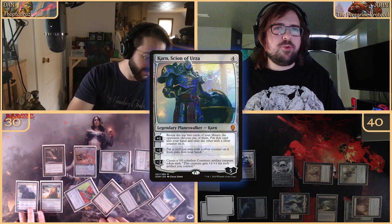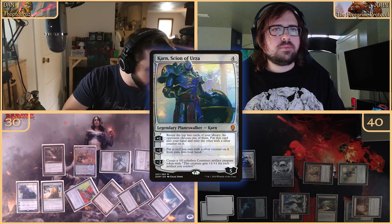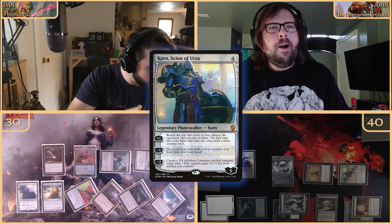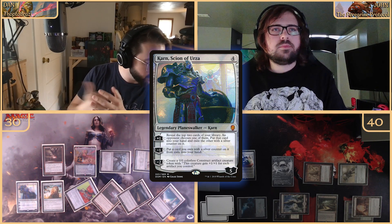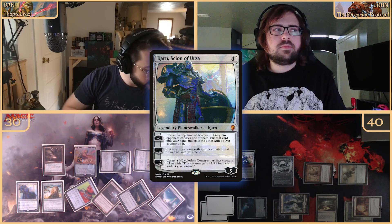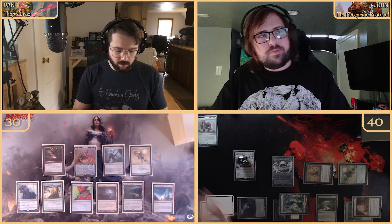Karn gets pumped to a four from the Mystic Forge trigger. He starts at five loyalty — plus one reveals top two cards, an opponent chooses one for my hand and the other gets exiled with a silver counter. Minus one retrieves a silver-countered card from exile; minus two creates a zero-zero Construct token that gets plus one for each artifact I control.